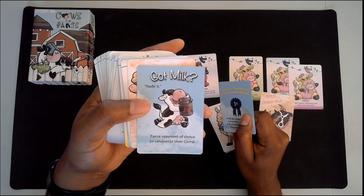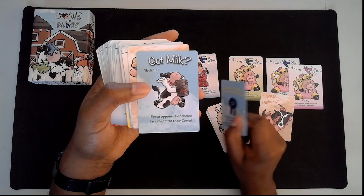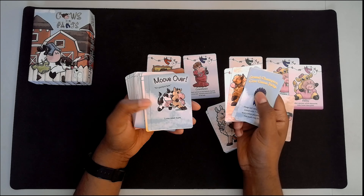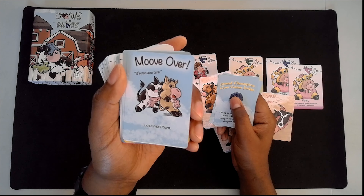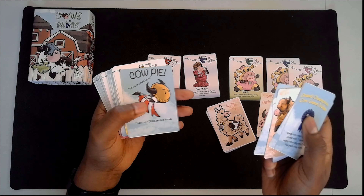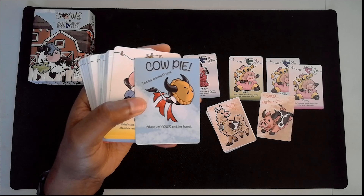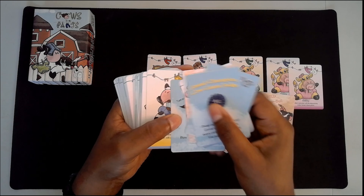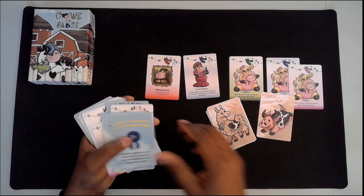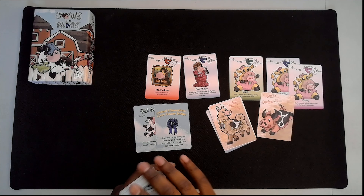Got Milk: force opponent of choice to randomize their corral — you'll see why that could be a potentially devastating move. Lose Next Turn: this is something that you would play not intentionally and be kind of upset about. Perhaps the same with this one depending on what your hand is — Kyle Pie: blow up your hand, meaning you discard and then draw back up. So you have cow cards, action cards, and wild cards.